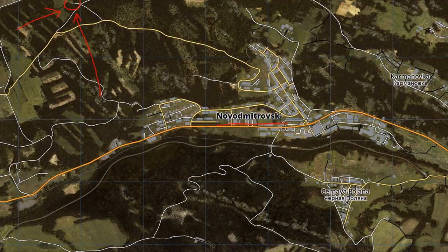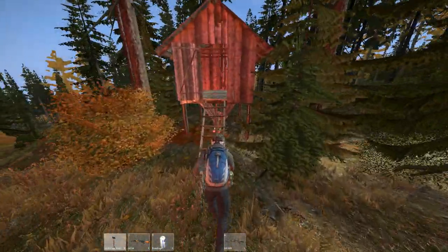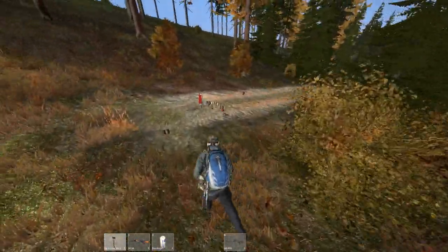What you want to do is go here to this thing and take all the loot out of it and put it on the ground over there and more loot will spawn in. Just keep doing it until you get a tent.